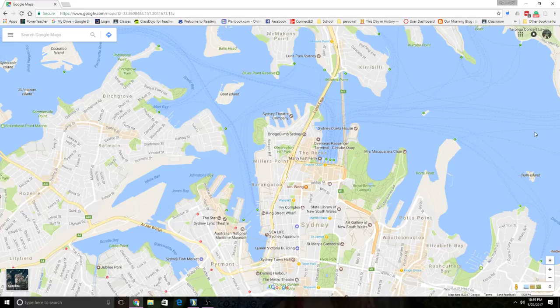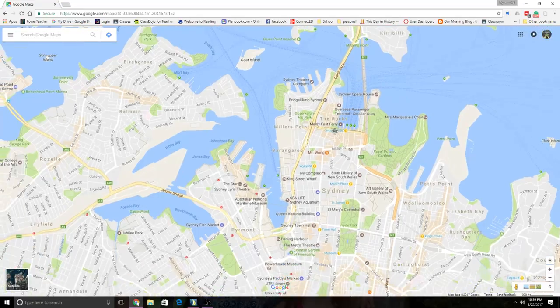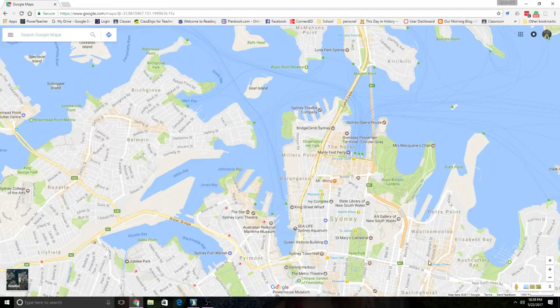We are going to play a little sailing simulator, so I thought I'd plot out our course. Here's what I'm looking at. This is Sydney. Now all these marks are not necessarily notated on Google or in the game, so that's why I thought I would bring them up here.